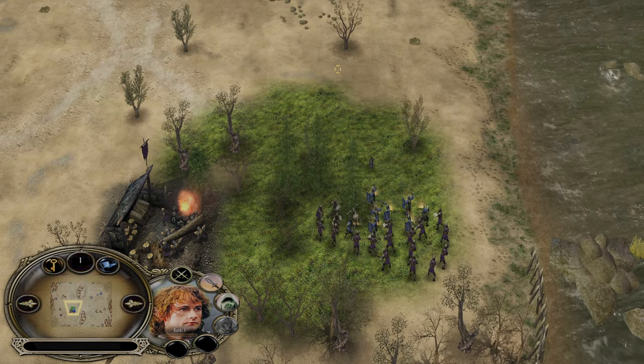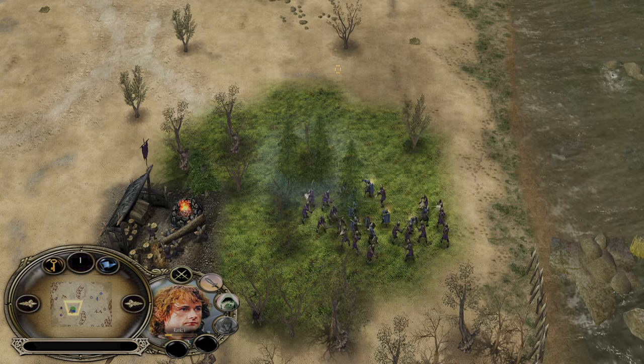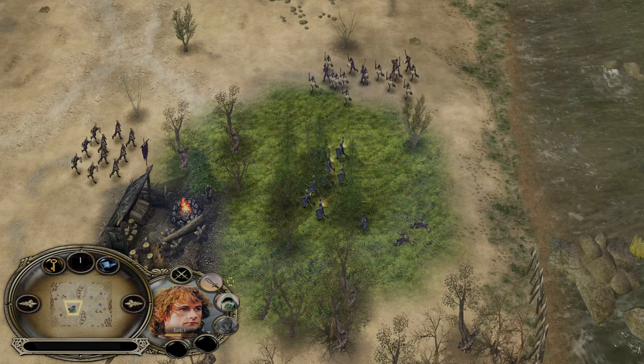What you want to do here is place the Hobbit next to the soldiers so you can share experience with them. He's in a great spot and a Hobbit hitting level 2 will make it way more difficult for Isengard.